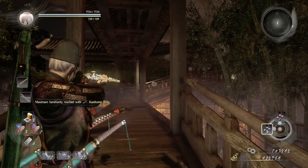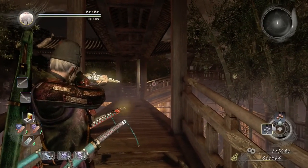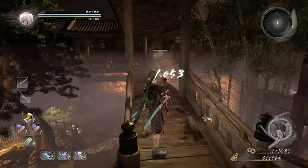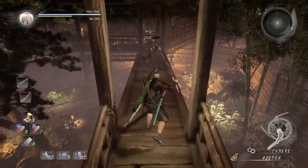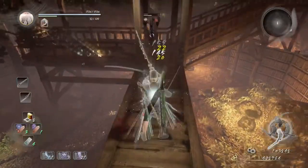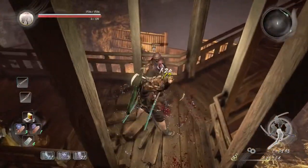For the second ninja, again I couldn't find the critical spot. What I mean by the critical spot is there is a dark red dot surrounded by a red circle. What I did was just shot him to lure him towards me, then dodge and punish with attack.